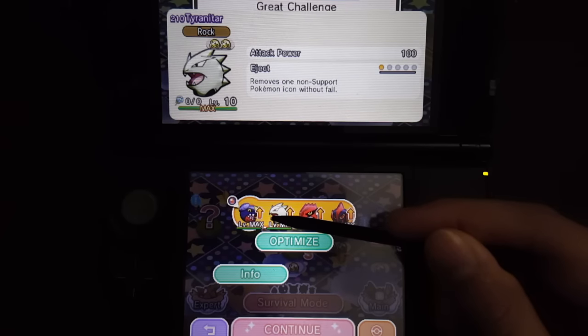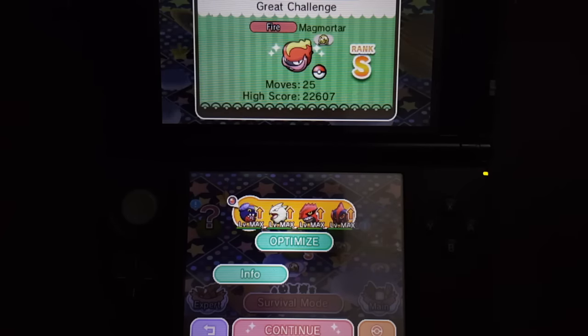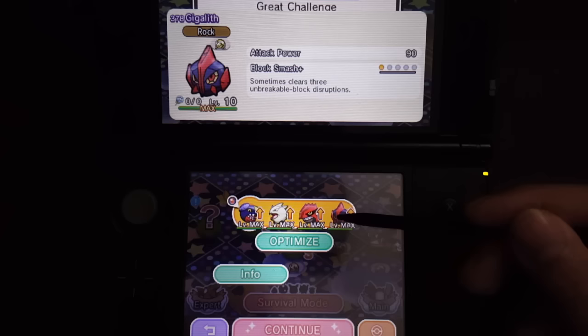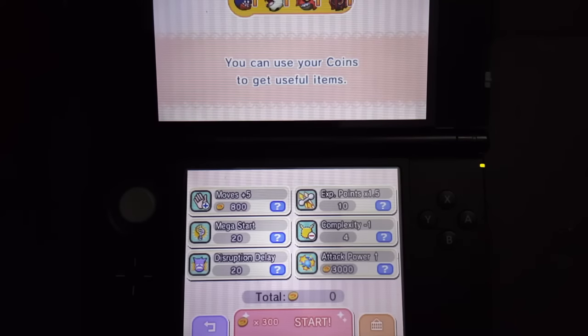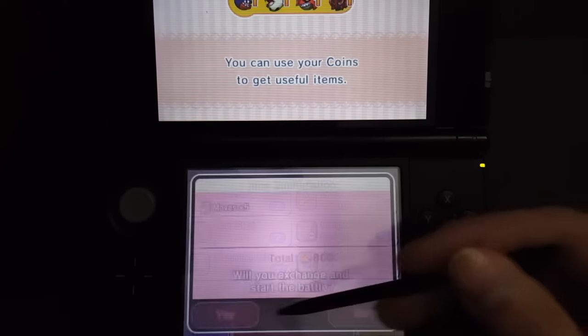The other Pokémon I bring is Tyranitar for its Eject Plus, because of Magmortar icons that are in the stage or that could be summoned later on. And Gigalith is there for its Block Smash Plus to actually break up any blocks that could be in the skyfall or summoned later on in the stage as well.